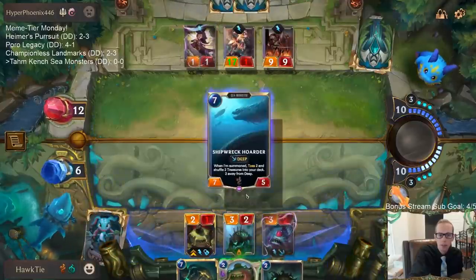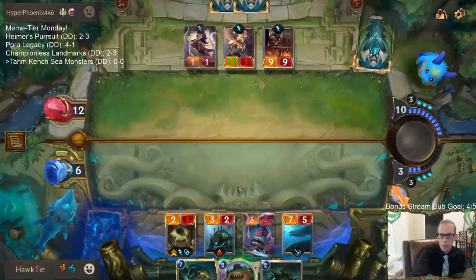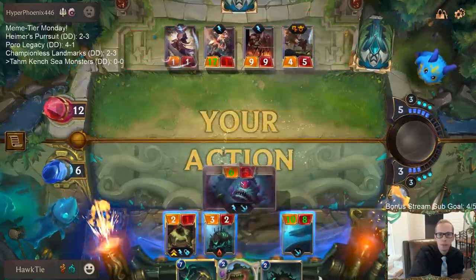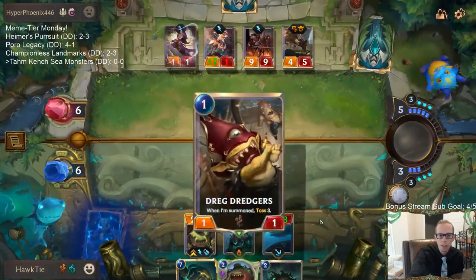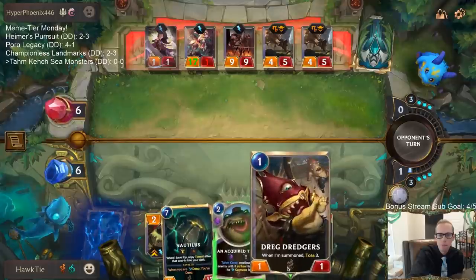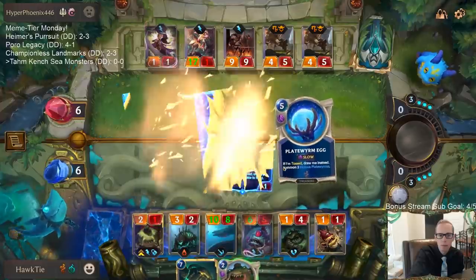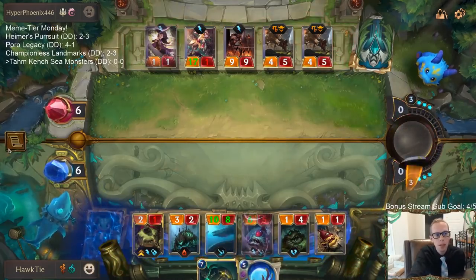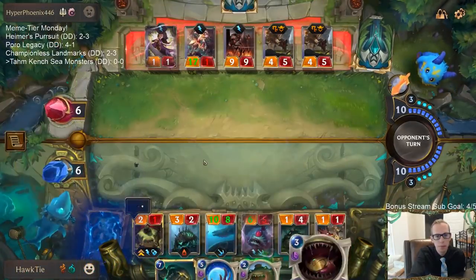Two away from deep — still going to play the Shipwreck Hoarder which does the two toss, so now we're deep. We took the Plateworm and Plateworm Egg. We toss those with the Bayou Brunch — there's a Bayou Brunch.